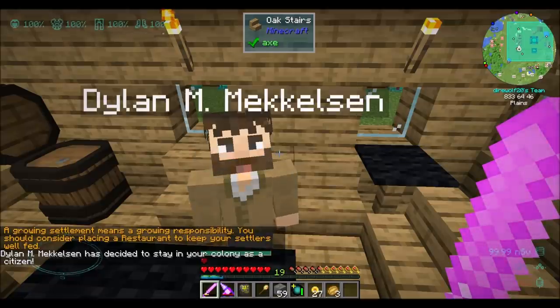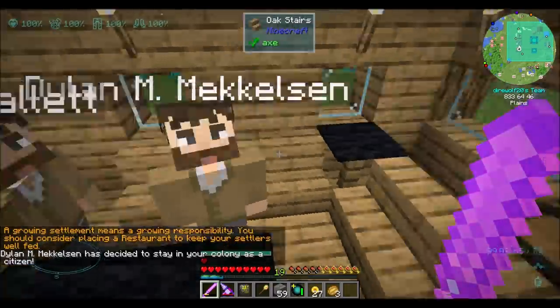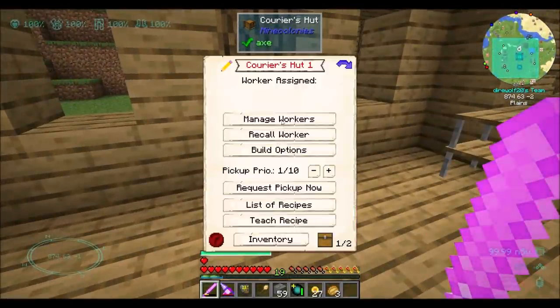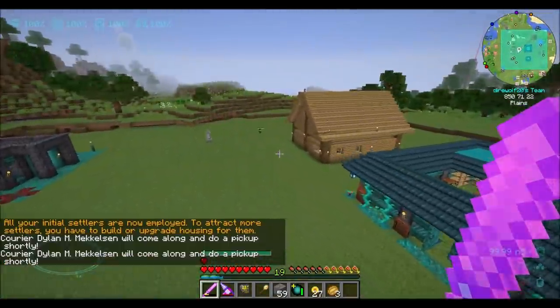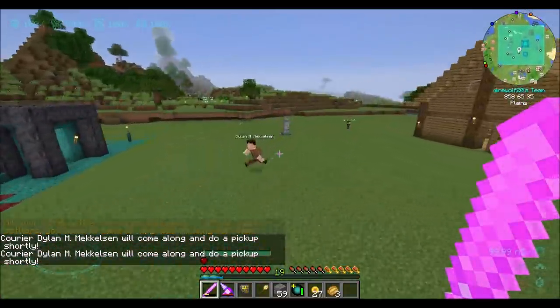You should consider placing a restaurant to keep your settlers fed — I did already! Alright, so he's a colony citizen now. Dylan, you're getting the job of courier — come over here and get to work. Manage workers. Dylan has agility ten, which is quite nice. He'll come along and do a pickup shortly. Thank you, Dylan.